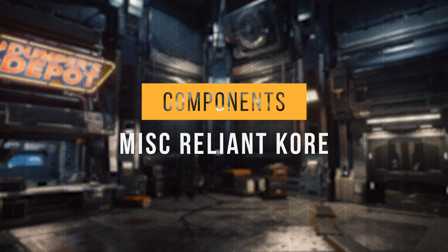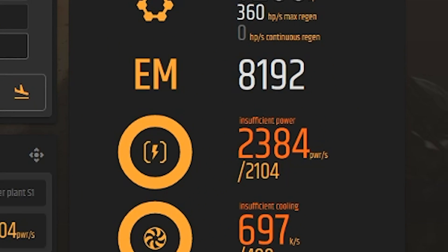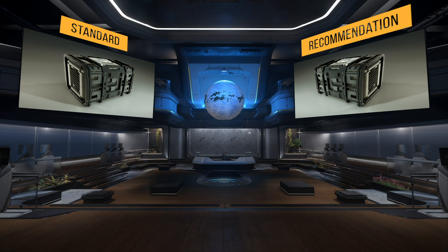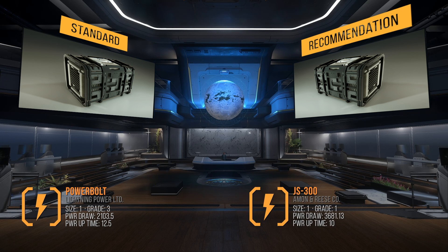Let's talk about the standard components and my recommendations. The stock loadout of the Core, according to Urquedoc Games, can't support the power draw of its components, so let's take care of that first. The standard power plant is the size 1 grade 3 Power Bolt. I recommend swapping it out for the size 1 grade 1 JS300, with almost 3,700 max power generation per second and a 10-second power uptime. This will add another 1,600 power per second that can be drawn and reduce the time it takes to reach max power draw down to 10 seconds.